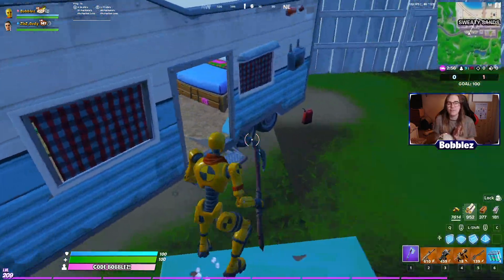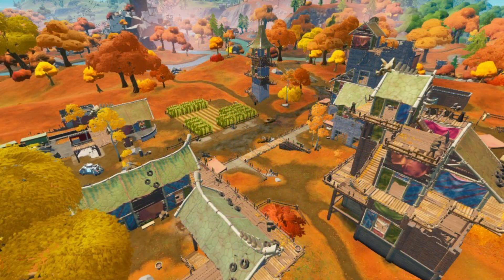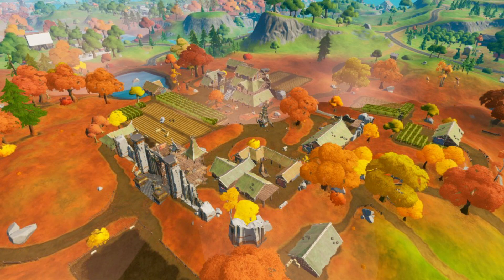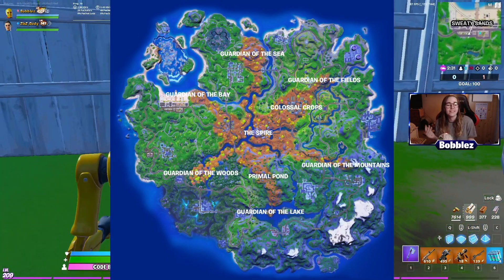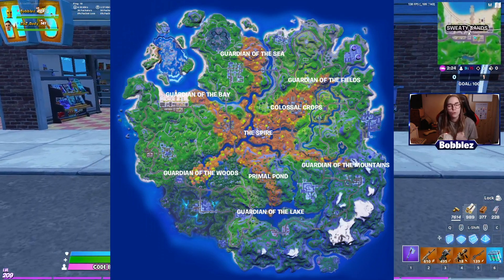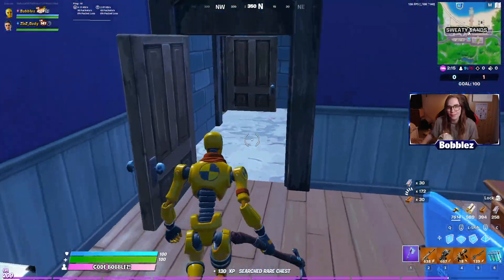Let's look at the Fortnite map now. Here is an image of what the map is looking like this season — it looks absolutely phenomenal. You can see quite clearly some of the brand new POIs as well as the sand looking completely different. On this image we've got guardians and different areas such as the lake, mountains, field, sea, bay and woods. We've then got Primal Pond added, as well as the Spire right in the middle where the Zero Point once was. I'm super excited to jump into this map — let me know your thoughts in the comments.